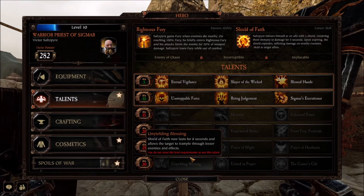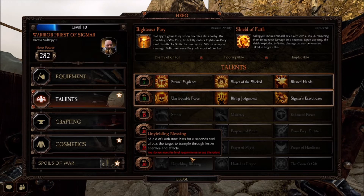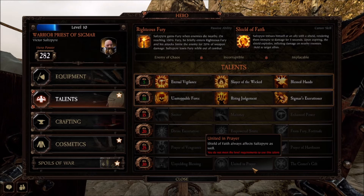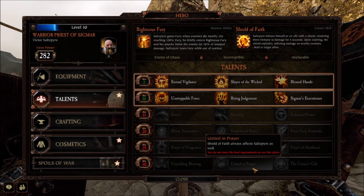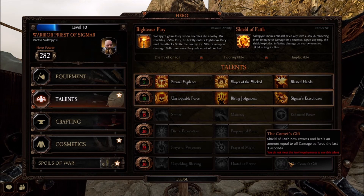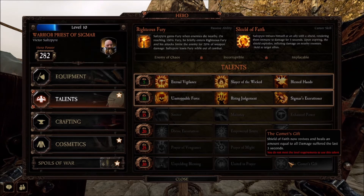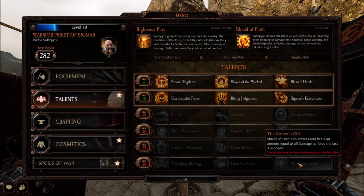At level 30 we have Unyielding Blessings: Shield of Faith now lasts for eight seconds and allows the target to trample through lesser enemies and effects. United in Prayer: Shield of Faith always affects Victor as well — so if you target someone with the Shield of Faith, that's a double whammy. The Comet's Gift: Shield of Faith now revives and heals an amount equal to all damage suffered in the last three seconds. If you're looking for more of a healer or paladin role, you may want to take the Comet's Gift.